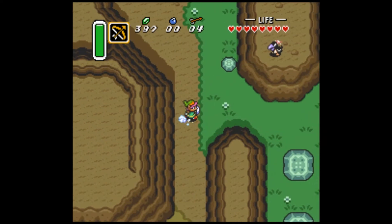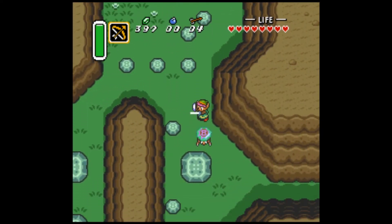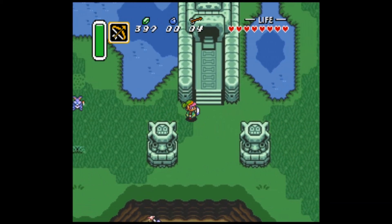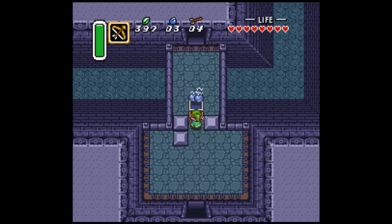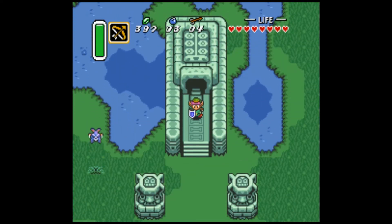I don't know why I said rough there. We have many things to pick up before the third dungeon, and these things include three heart pieces, a bottle, a magic bottle, and some upgrades to some of my items, as well as a thing that will make traveling easier. Could I be any more vague? Well, I was trying to be vague, so don't get upset with me. I don't want to spoil too much.